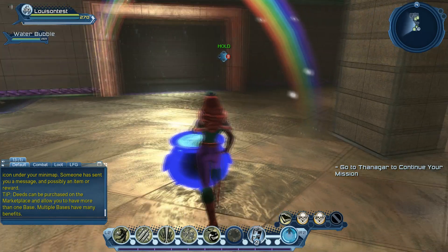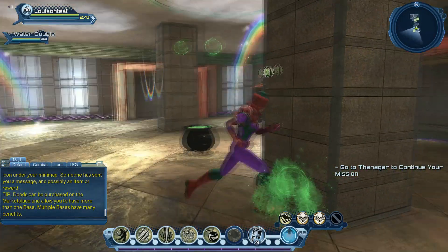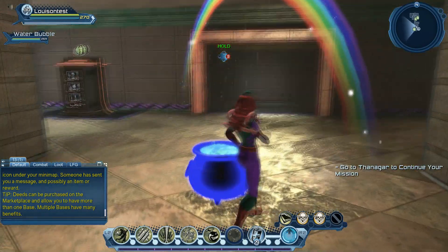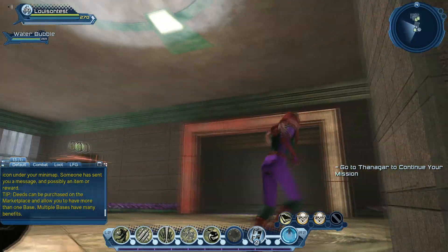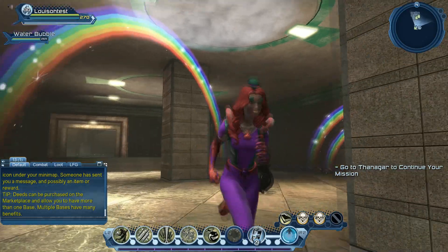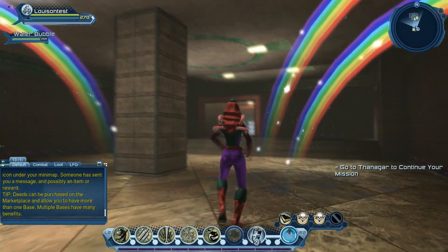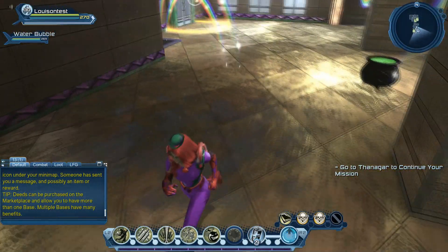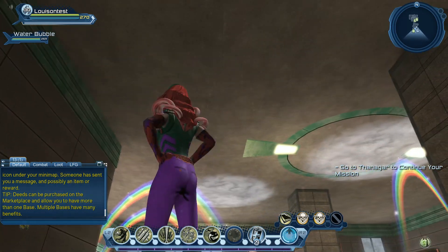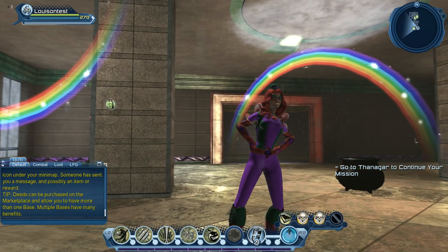The Cauldron will pop out with bubbles floating around when interacted with. Then there's a Rainbow base item, and other base items like rain clouds that rain downward. There's also another rain cloud variant that sends water upward instead of coming down. Those are all the base items for the St. Patrick's Day 2020 event.